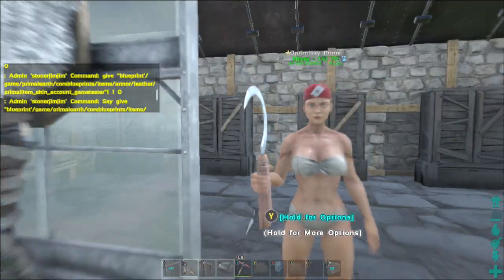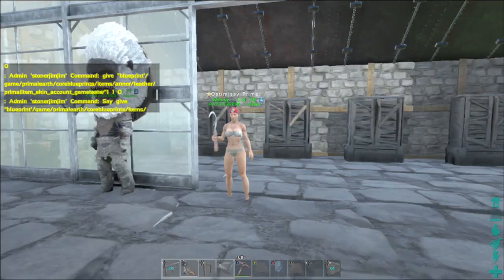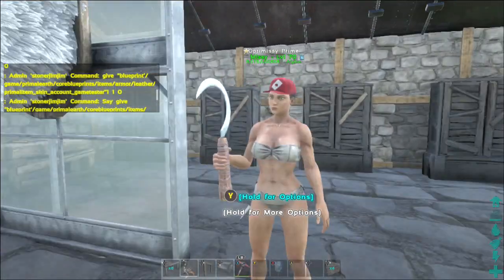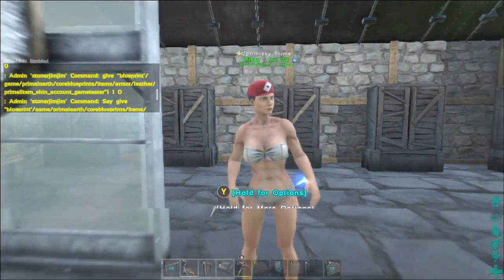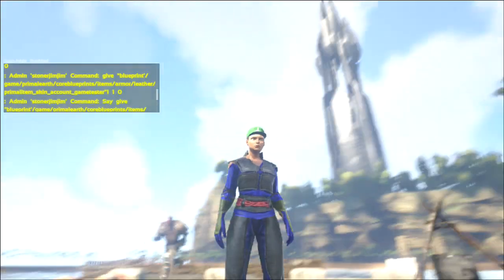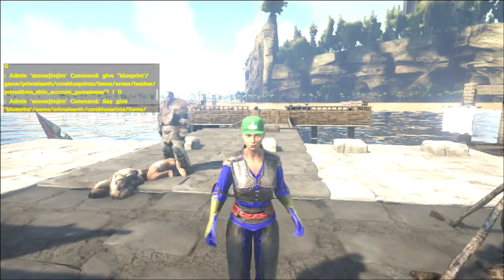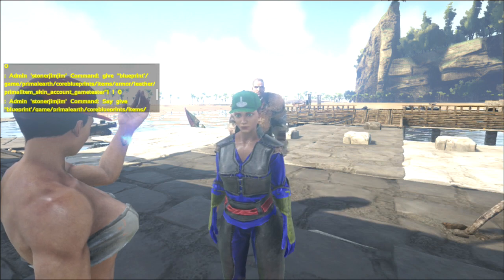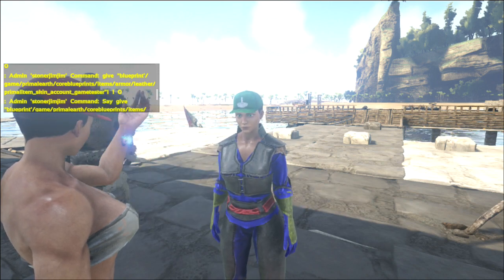We've got the red one. Missy's got the Ark Wildcard Admin Hat on, which is red with the little card there, as obviously in the title screen. And then if we take a look at mine a little bit more in detail, I've obviously got this Games Tester one. So if you've Games Tested it, apparently you've been given this skin. These are Admin Commands that have been unlocked since the last update.